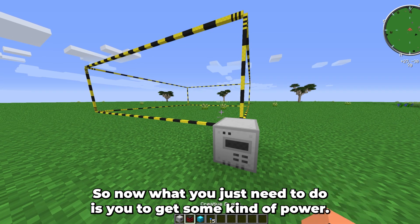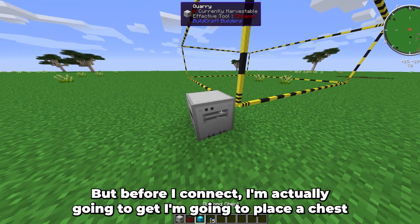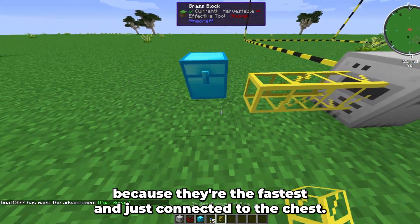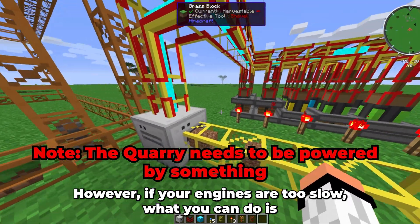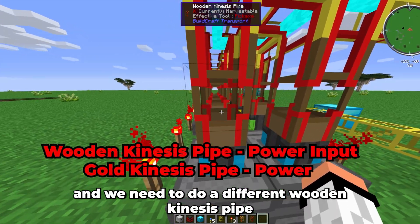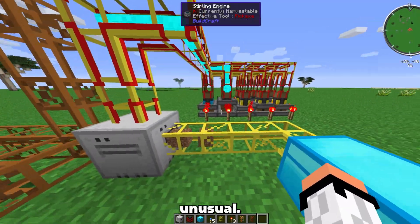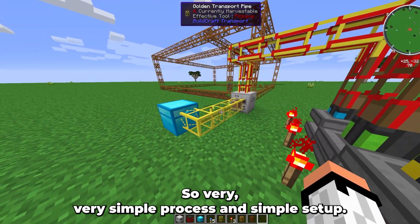Now you need to provide power. I'm connecting a creative engine here just for demonstration purposes. Before connecting power, place a chest and connect some pipes — I recommend gold pipes because they're the fastest. If your engines are too slow, you can build more of them. I've placed ten engines here. You need a wooden kinesis pipe as the power input, then a golden kinesis pipe, which allows the highest flow of power. As you can see, it's running fast and output is going straight into a diamond chest.